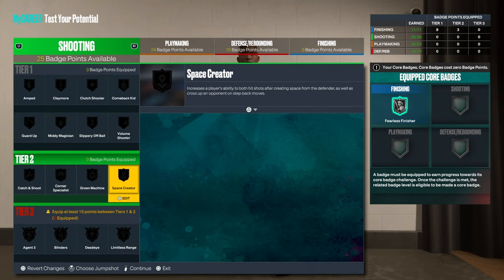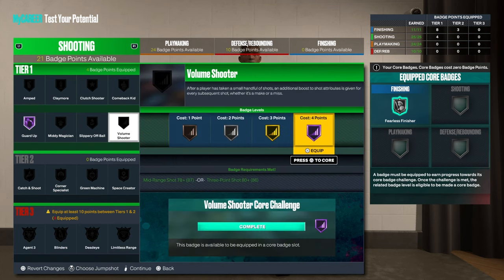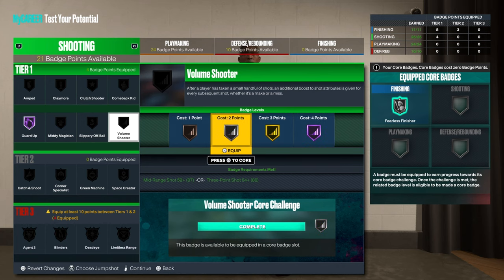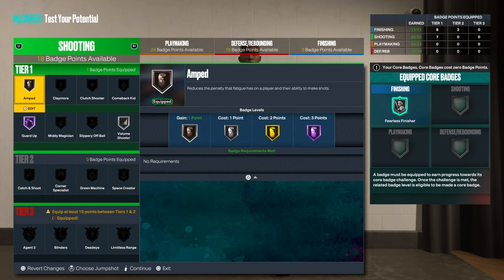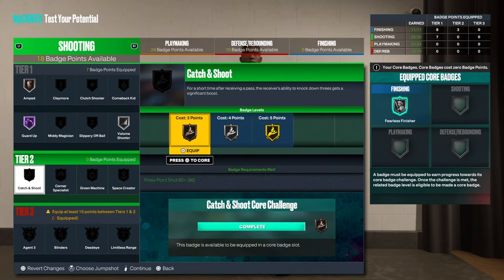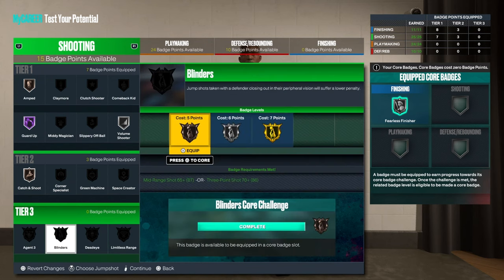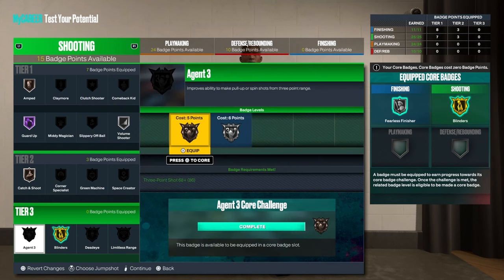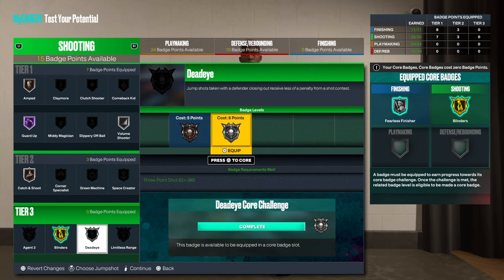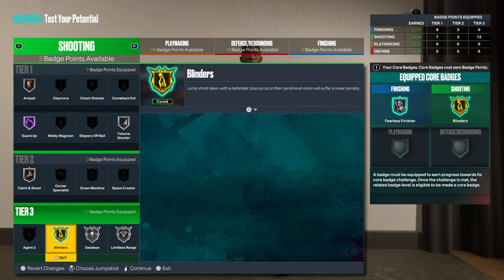For shooting, I definitely give him guard out. Volume shooter — might just put that on silver. Anthem bronze. I just need three so I should catch that on bronze. For the core badge, blinders costs the most — go ahead, agent threes. Might just put dead eye on there. Agent threes — we're not doing pull-up threes anyway.